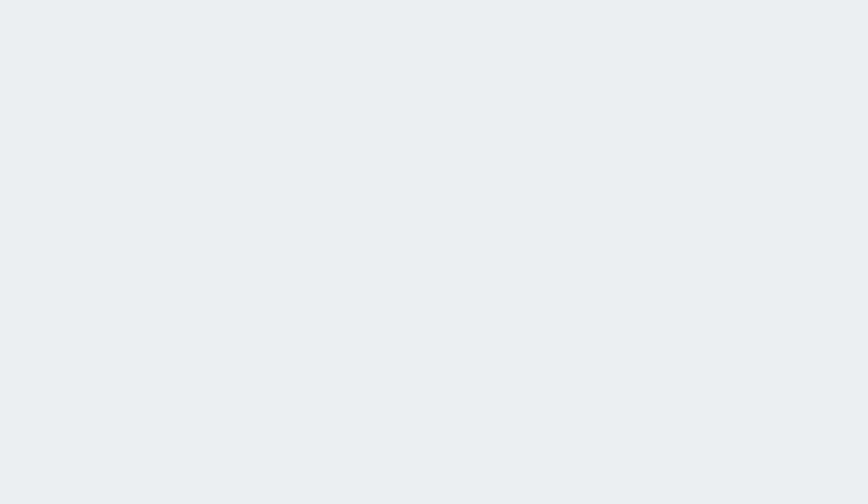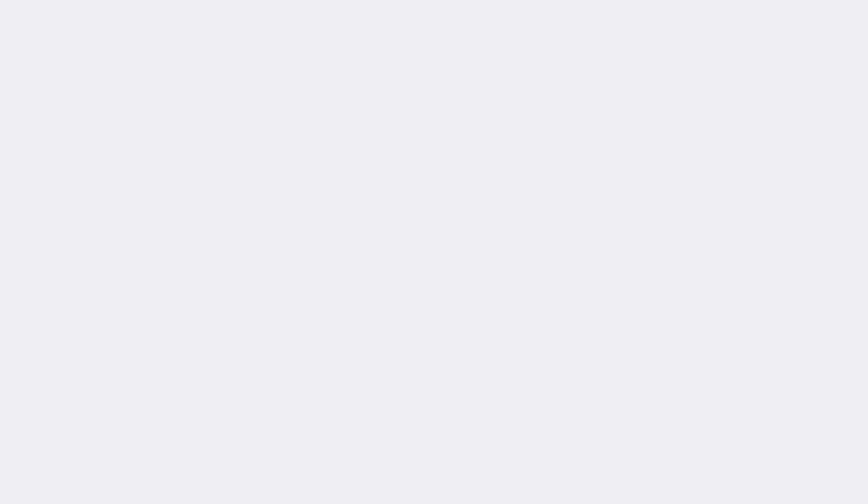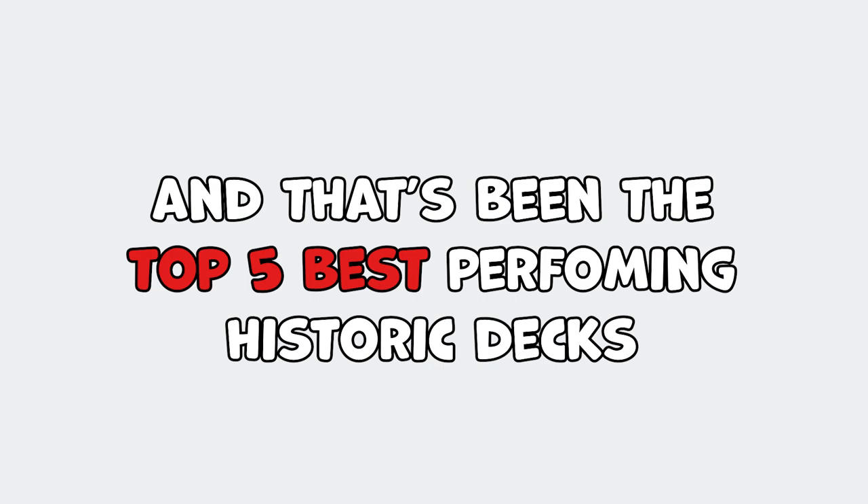One weakness this deck has is disruption — whether it's counterspells, removal, or the worst of all, discard from cards like Thoughtseize and Inquisition of Kozilek. Because you have two game plans, your opponent can find it easier to stop whichever one you choose to follow.